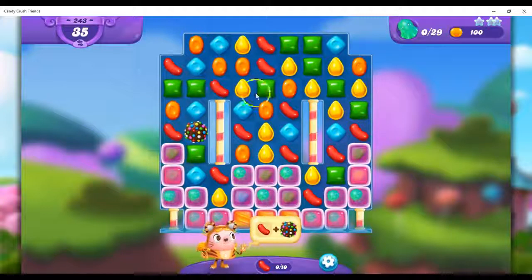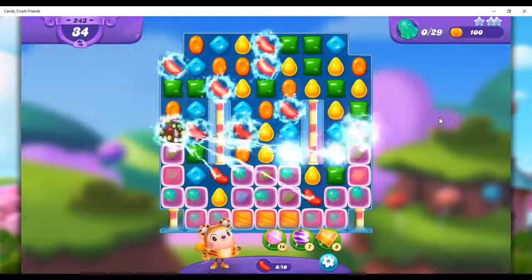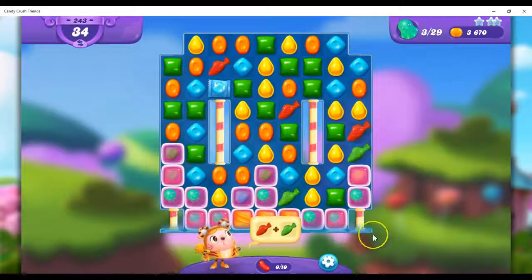Let's see, there's 1, 2, 3, 4, 5, 6, 7, 8, 9, 10, 11 — enough to get her to generate for us once, because I've got to get these octopuses.